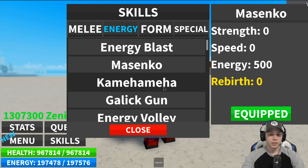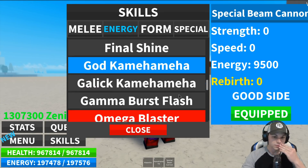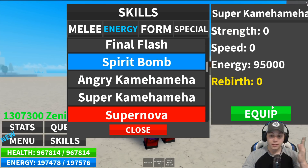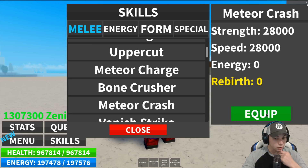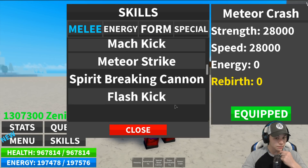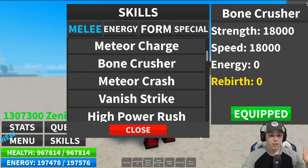Now for energies — we got Masenko, definitely that one. Kamehameha for sure. I don't know if I'll be able to do every single Gohan move. Special Beam Cannon, because I want to save some room for strikes. Not Big Bang — we might be able to do Super Kamehameha. I say let's go Super Kamehameha. We've never seen Gohan throw out a Spirit Bomb, which would be pretty neat. For moves we'll go Meteor Crash, and Flash Kick — I'll roll with that. Bone Crusher too. We'll do that.